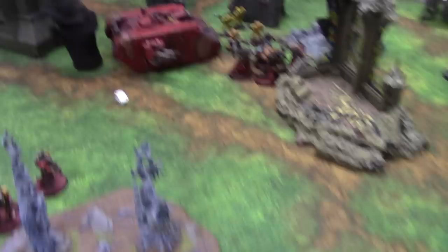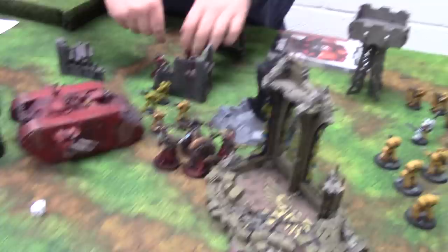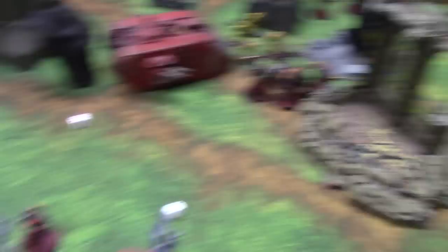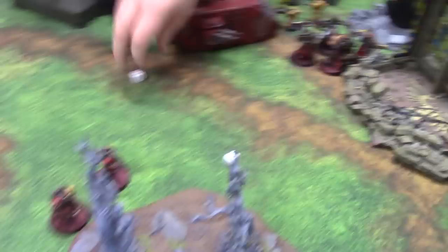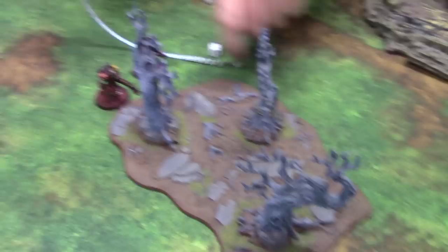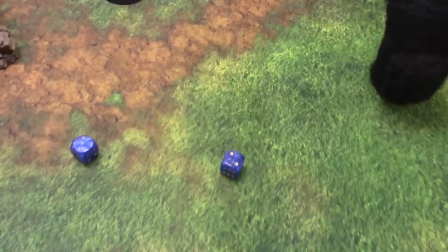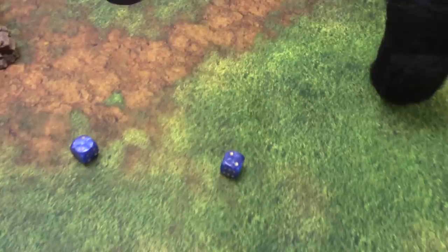The Phalanx squad runs 4 inches towards the trees, which is an objective. The other Phalanx squad runs 6 inches. In the assault phase, the Land Raider is not an assault vehicle so they can't assault out. The Phalanx does its thrust move of 6 inches. These guys need to take a morale check — rolling a 1 and a 9 — they fail and are falling back away from a real objective. They only fall back 4 inches.